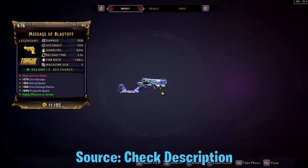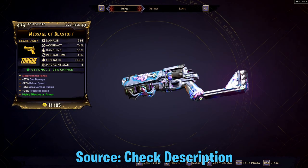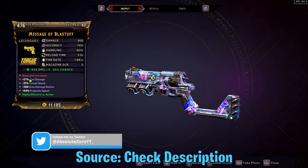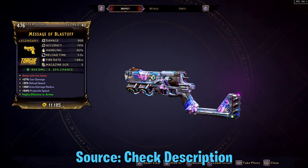Chest right here. Obviously it's not guaranteed there — the drops are still not dedicated. But this pistol is a Torgue pistol. The red text for it is Sleep with the Fishes. It has increased gun damage, reduced reload speed, insane area radius, and projectile speed. I believe it can only be corrosive because it's about dead fish.